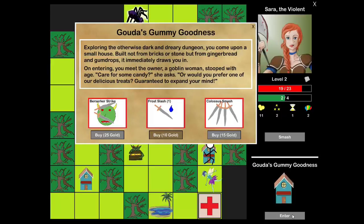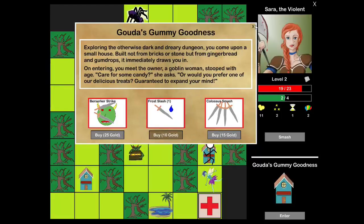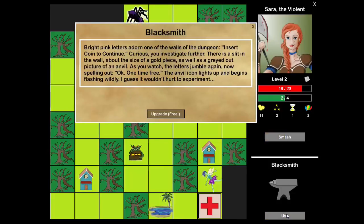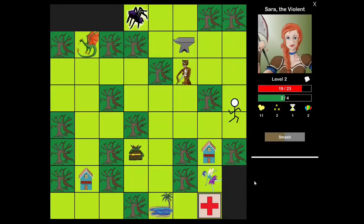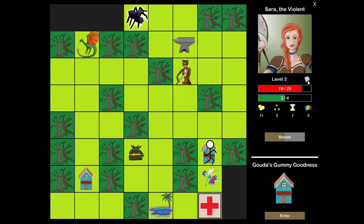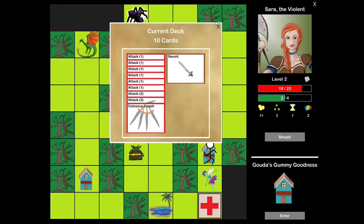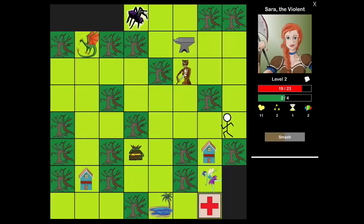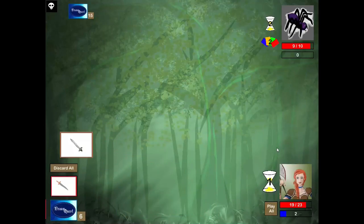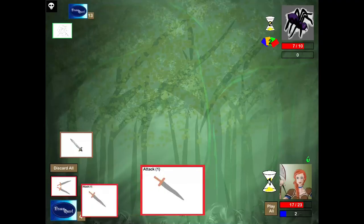Let's go to the shop. Another Colossal Smash — if I'm going for this strategy, I'm going for it. I'm going to save up for that and fight this spider to level me up. Let's use the blacksmith. With the blacksmith I could get this Frost Slash and upgrade it, which is definitely a decent choice — upgrading an elemental slash card upgrades their damage by two, versus upgrading an attack card which only increases damage by one. But maybe I can just kill the level three spider with myself, especially because I have a Colossal Smash now, and I'm leveling up after this.